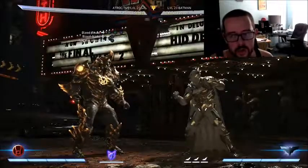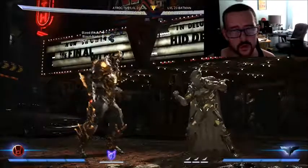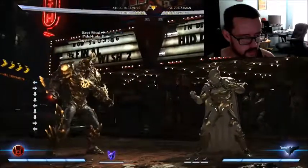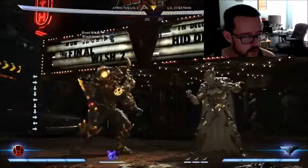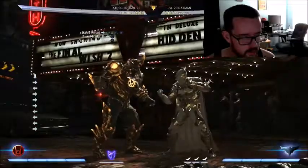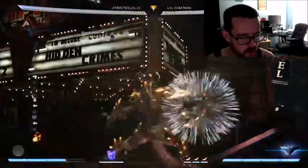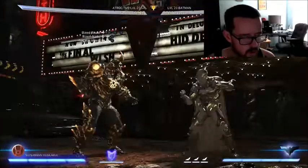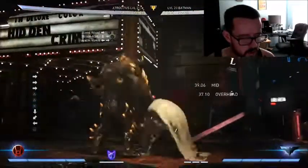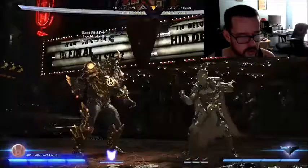Basically it's just practice - go in the lab, set your opponent to random combo, and practice reacting. What I do is have my directional inputs ready at the end of the string already. As soon as you see that hit confirm, you can go into it. I already have my directionals pre-pressed.